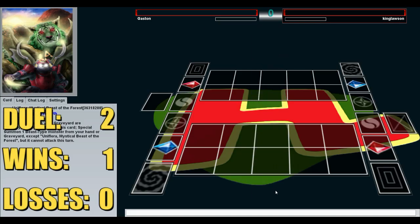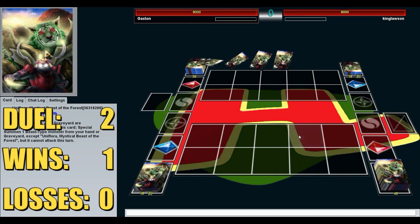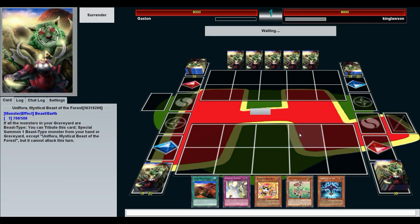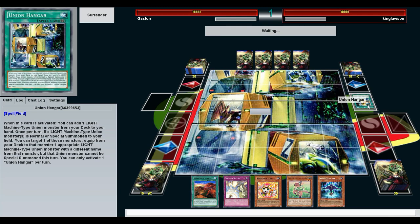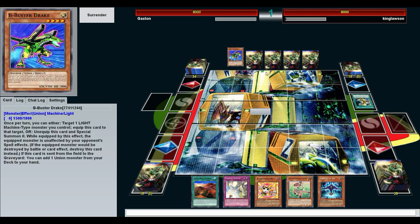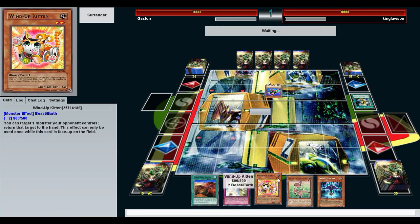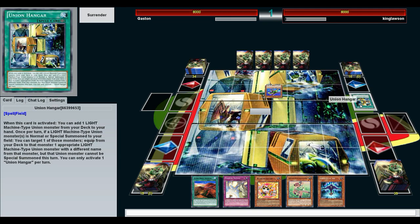Okie dokie, here we are — second duel versus King Lawson. He's the son of King Law, I suppose. We're going second, which is not good. He's already activated the spell. That is, the deck has failed. The whole point of this deck is the lockdown: you make Naturia Beast first turn and stop them from doing things like activating Union Hangar.